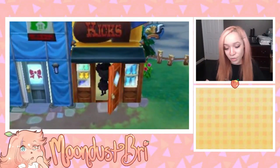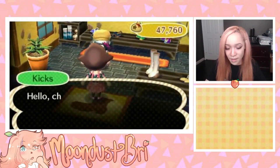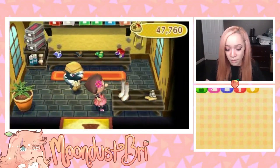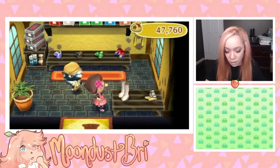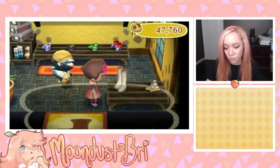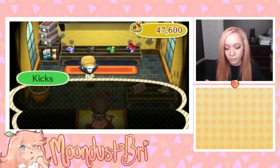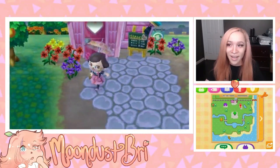Over here is the shoe shop where we can buy shoes — my shoes have already changed to pink. Kicks is selling some shoes today. I wish those were white go-go boots — that would have been adorable with white stockings. My inventory is full so I eat my oranges to make room. I wrap the bear shirt to free up space, then I grab those white stockings. Cha-ching, thanks Kicks!